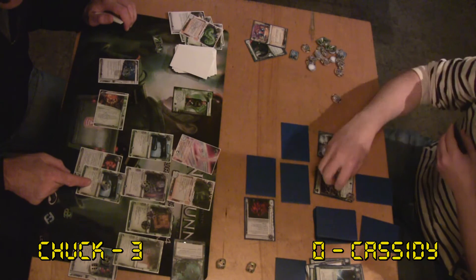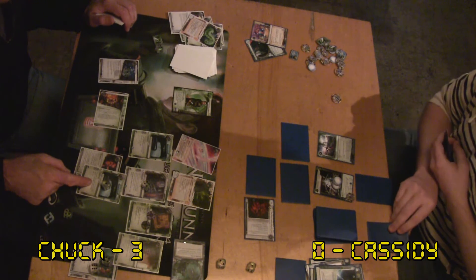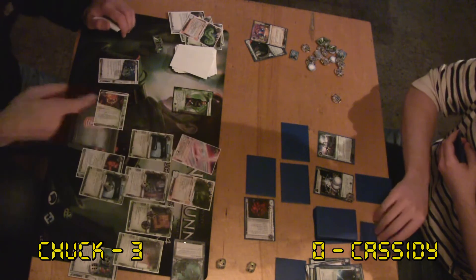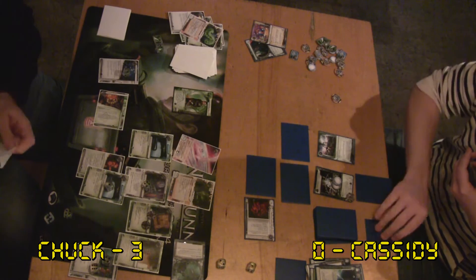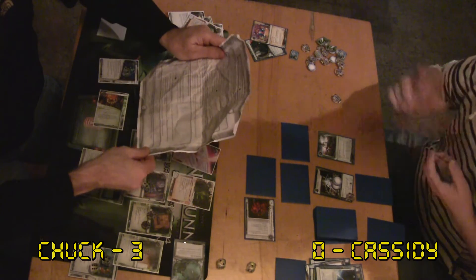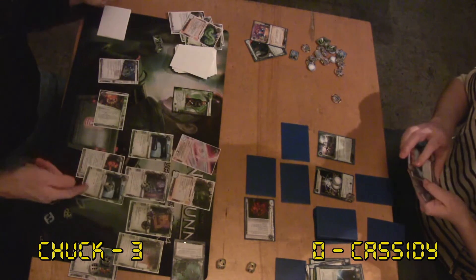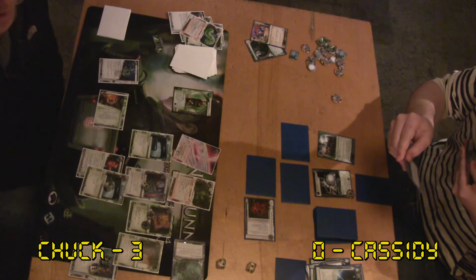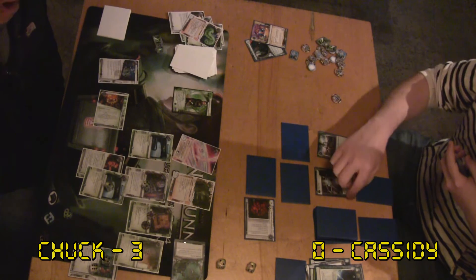I'm deciding whether to liberate my R&D interface. Maybe with the Ghost Runner credits. But if Cassidy rezzes, I've passed my window. We're looking at the timing structures of the run — it is very complicated, and Aesir makes us realize how complicated it is. I've got to make a new copy of that chart; it's getting all threadbare and weather-beaten, especially in the low lighting of Café Javasé.